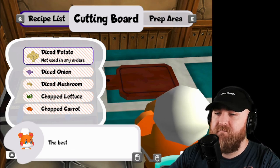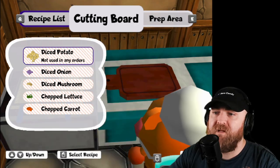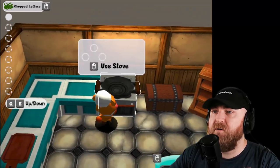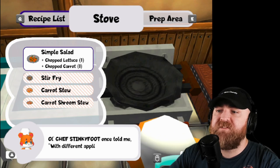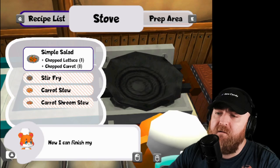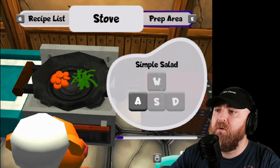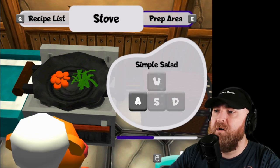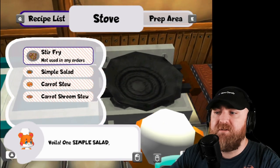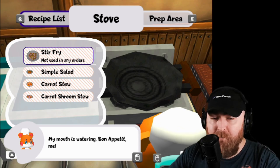Now it's stove time. For a salad? The best salads are made in stoves, don't you know? Old Chef Stinkyfoot once told me with different appliances you can make different things. Now I can finish my simple salad. It's like we're tossing it around, like we're stirring it. Voila, one simple salad. A humble meal for a humble hamster. My mouth is watering. Bon appetit.